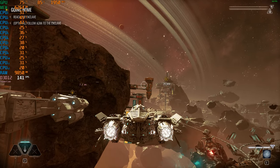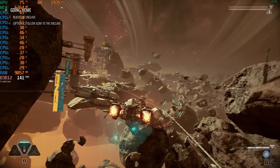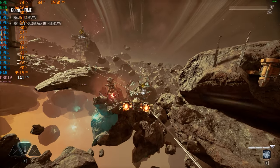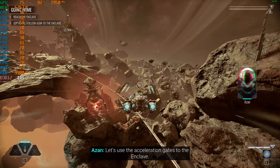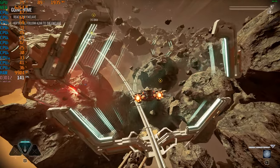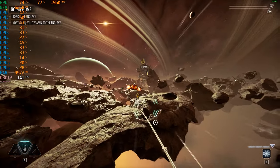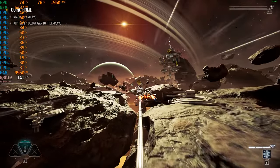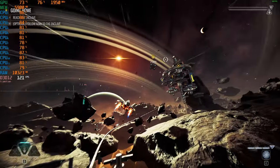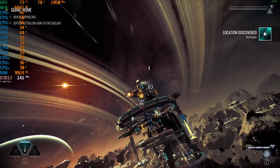One thing this game really does need is a field-of-view slider — that would be so necessary. Seeing as how you're so close to the ship, having that would be ideal. Right here it looks so good; if I could just have this field of view without having to accelerate, it would be fantastic. This seems like the ideal point of view to play this game. At some points this game does look very cool, though there is a bit of a frame drop. GPU usage is fluctuating and I'm wondering if there is a memory leak somewhere.